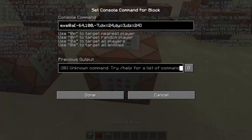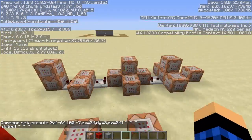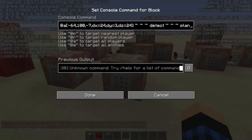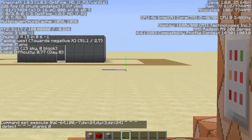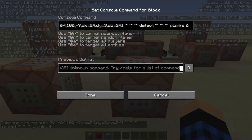Now it's set to constantly run. Copy the command, place down another redstone block, and do: execute @a [area] tilde tilde tilde detect tilde tilde tilde [block] [data] [command]. The detect part detects blocks around the player — we want it to detect the block they're standing on. The format is: execute entity tilde tilde tilde detect tilde tilde tilde block data command. Use planks 0 — data value 0 is the default oak wood. Then the command: gamemode 0 @p.